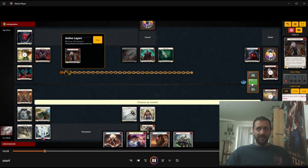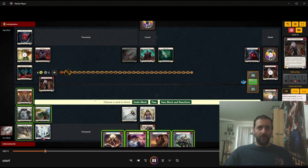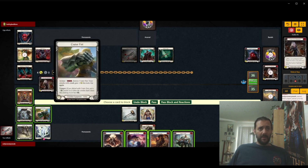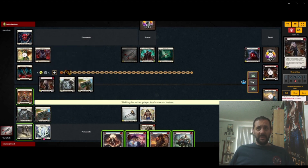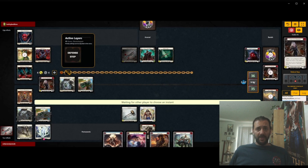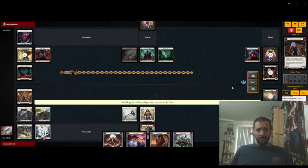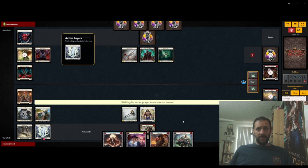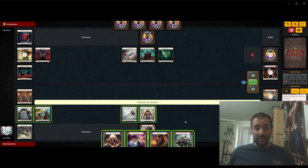Life totals are very important against Azuri. I think this is the matchup where life totals sort of indicate who's winning the game more than any other matchup. So I'm happy to just Pummel the Spinal and Arsenal the Starstruck. The other line would be dominating the Spinal and then Pummeling it and having nothing in Arsenal. But with a Pummeled Spinal Crush, hopefully it buys us enough tempo to hold our Arsenal, although it doesn't really stop them from swapping if they wanted to.